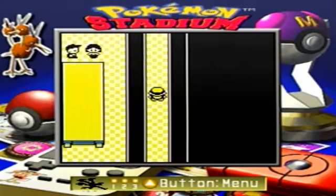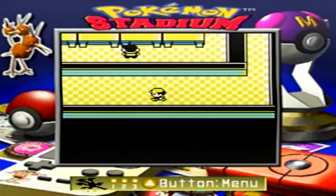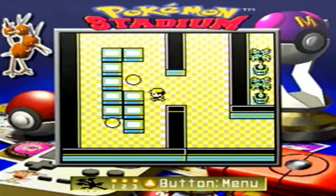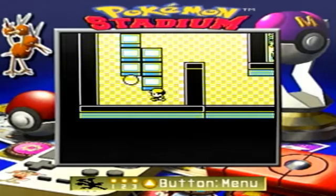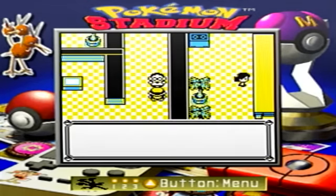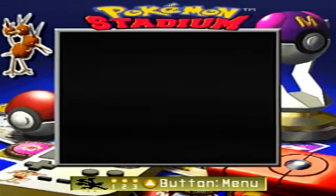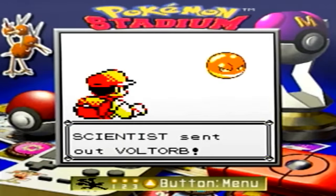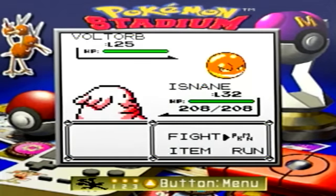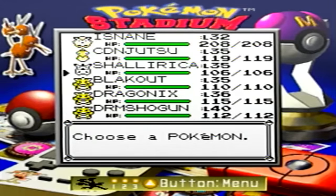Something I thought was pretty funny is CGR Undertow did an interview with a Zubat toy. CGR Undertow has been known to do really, really dumb reviews. There's this one guy on there — I can't even believe he's part of CGR Undertow — all his reviews are terrible. I can't remember his name, but I even said in one of the videos, 'Guys, you should fire him. He's terrible.'